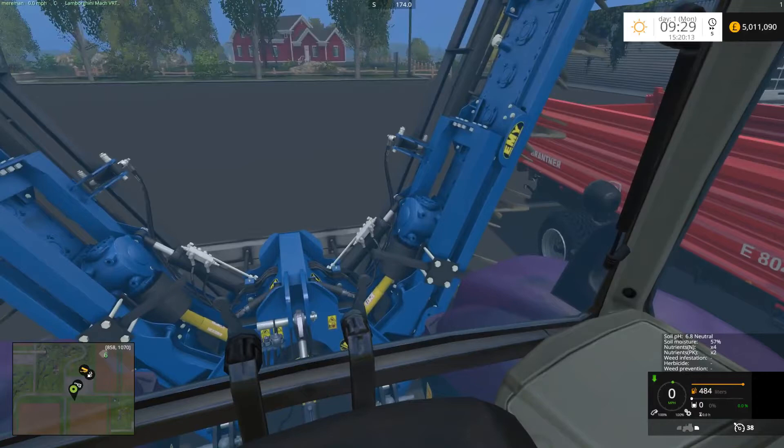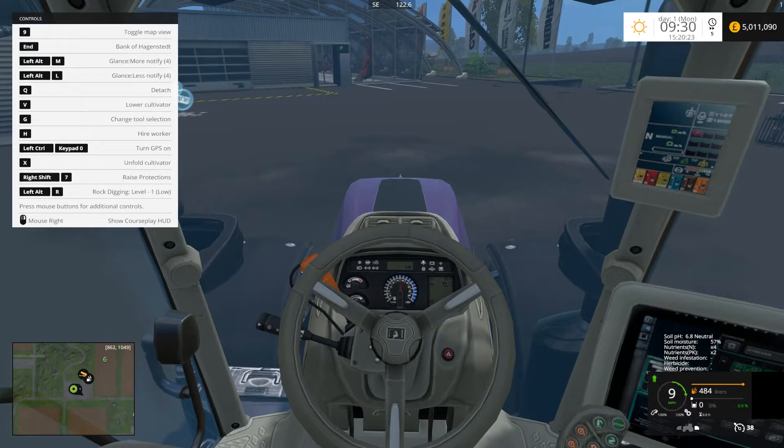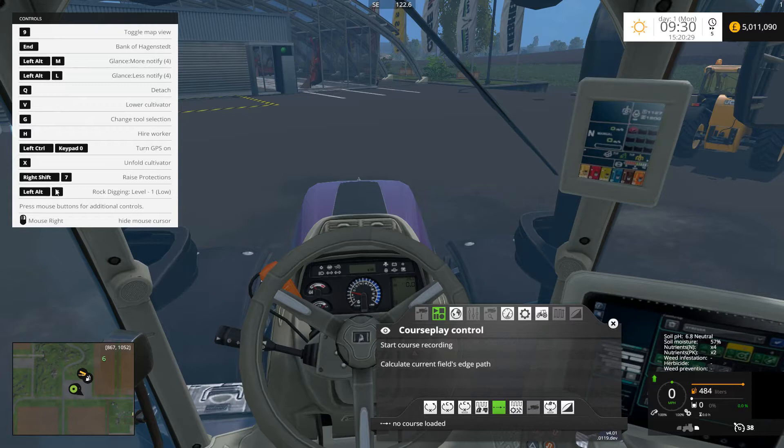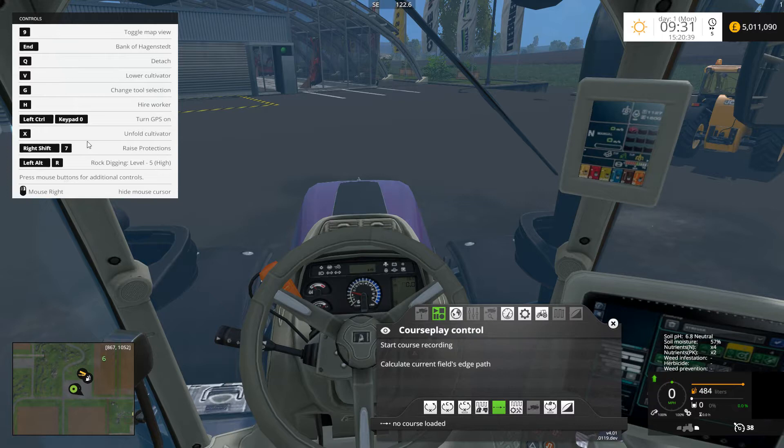We'll just take this down to the field and see if we can dig some rocks up. First thing to do is bring this up - as you can see at the bottom, left-alt R gives the amount of rocks you're going to get. We're going to go for high because I want to get some. You can go right through to off - you can switch it off if you want, or as high or as large as you wish.